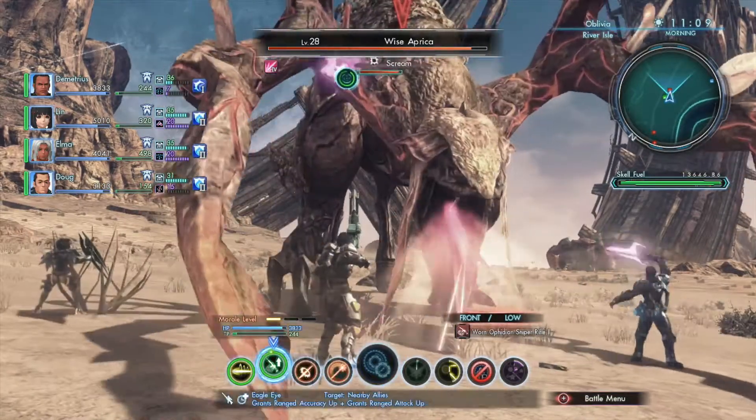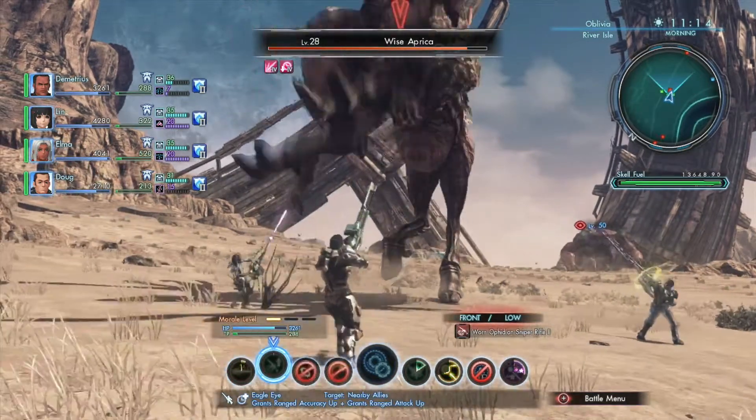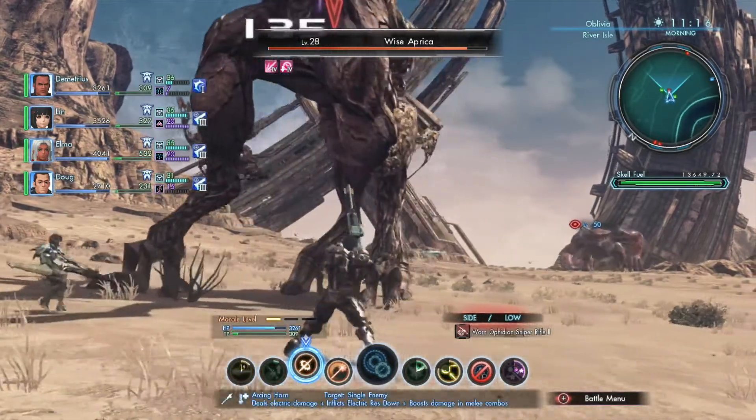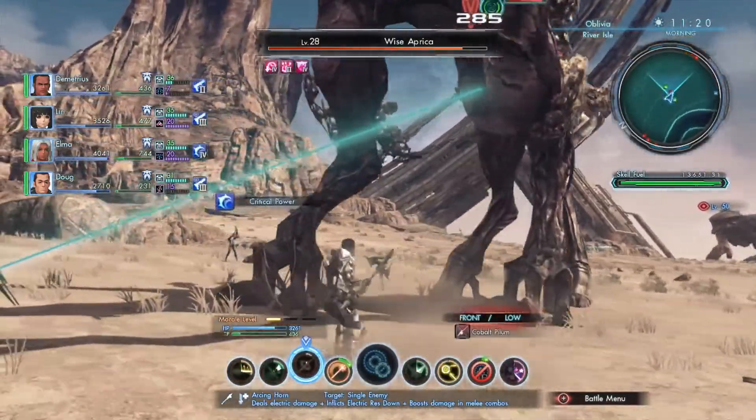Planet Mira is full of dangerous lifeforms, so in this survival guide, we will explore the mechanics of combat to prepare you for the worst. Let's begin with the information you see during combat, also known as the battle screen.